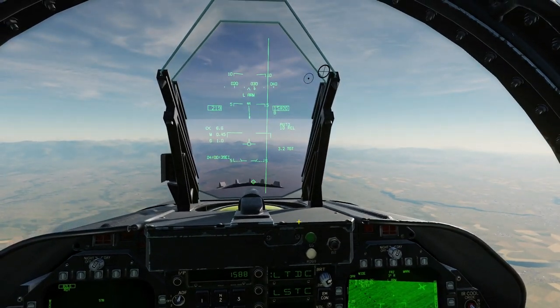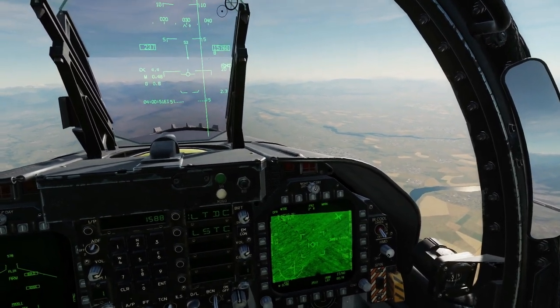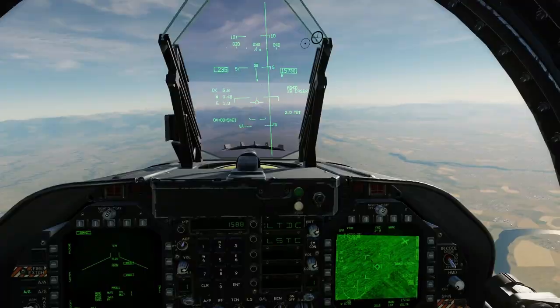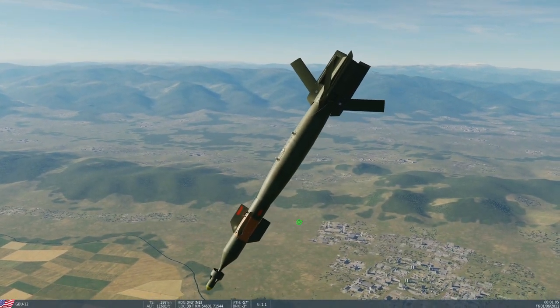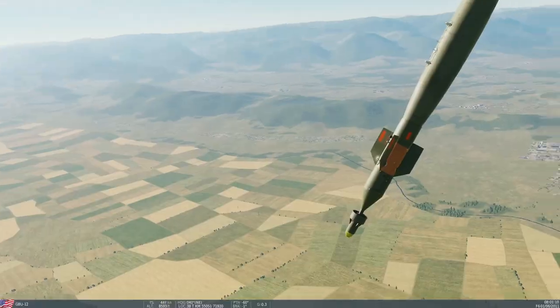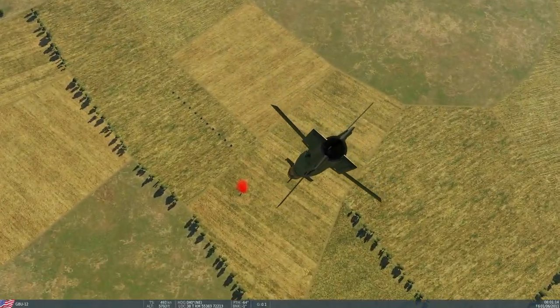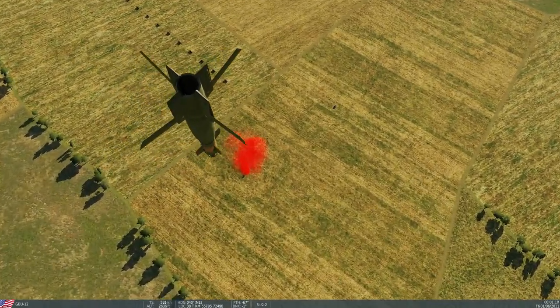Dropping in 11 seconds. Bomb dropped. Manually lazing — watching for the bomb to catch the laser. It's caught. Now turning the laser off completely. Let's see what happens. In theory it should go ballistic and miss everything — and that's exactly what it's done. It's gone straight into the middle of a field.